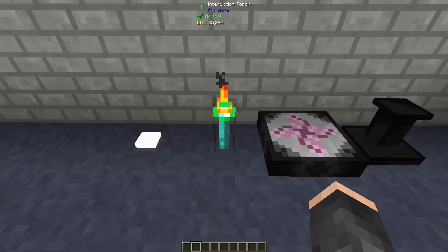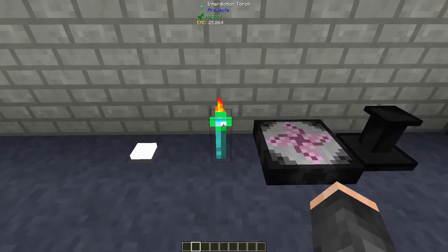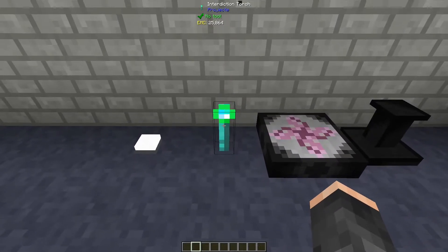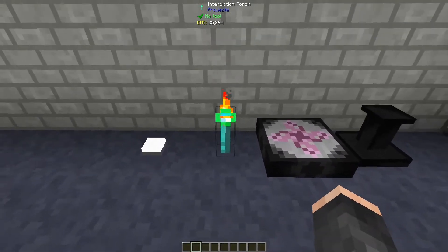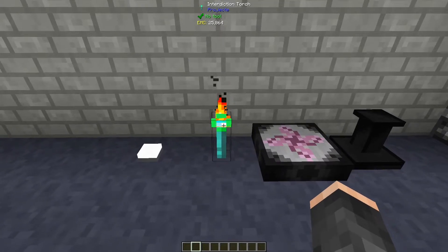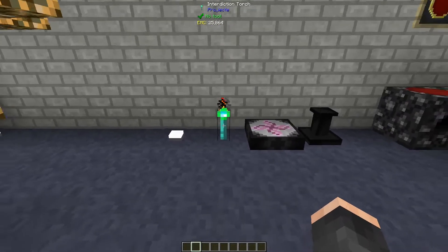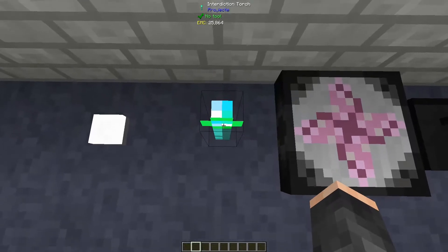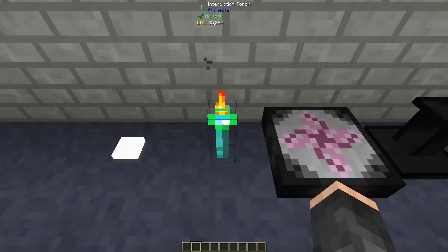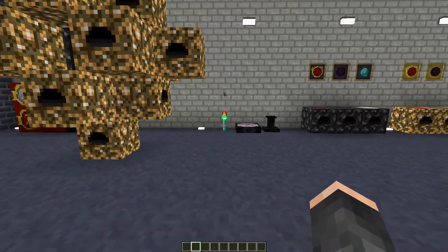Next up we have the Interdiction Torch. The Interdiction Torch is basically your standard torch - it provides light, but it also repels mobs in a radius. This is configurable via the config files, but I think the standard is 16 blocks. Super useful - I remember using these quite a lot back in the good old TechIt Classic days with the original Equivalent Exchange 2 mod.